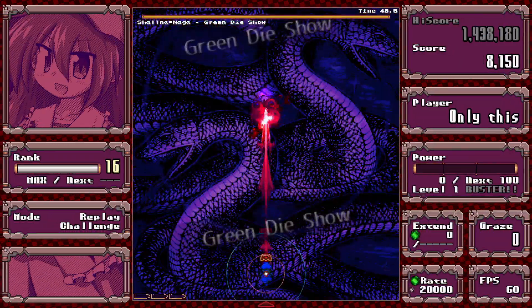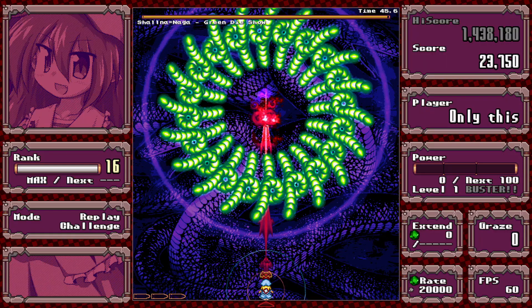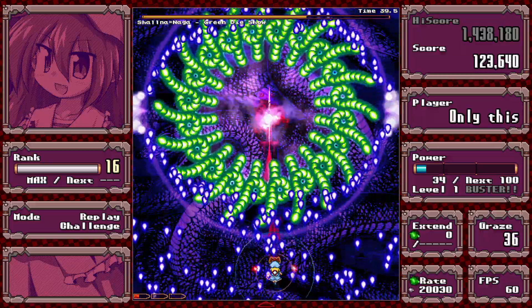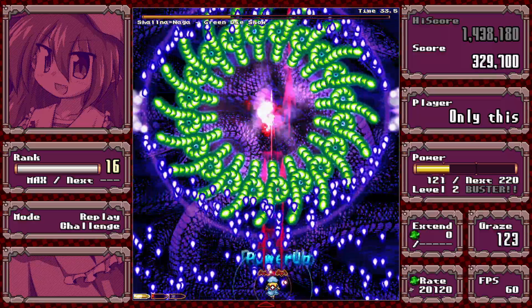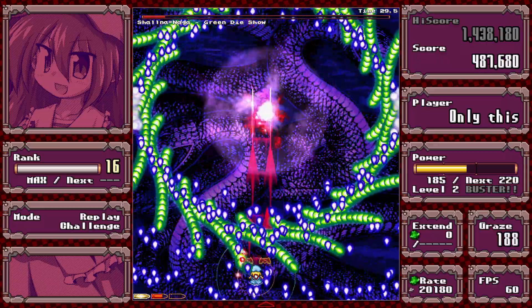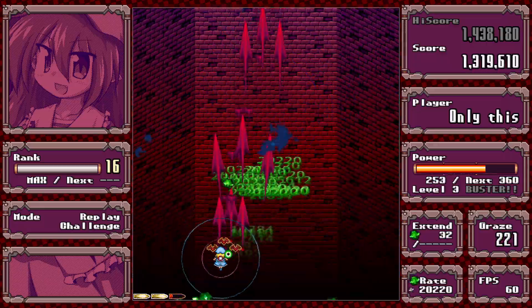Second spell. This is easier than it looks. The green snakes don't really have much of a threat because the lanes are so wide. You'll probably want to be paying more attention to the purple bullets. Pretty straightforward.